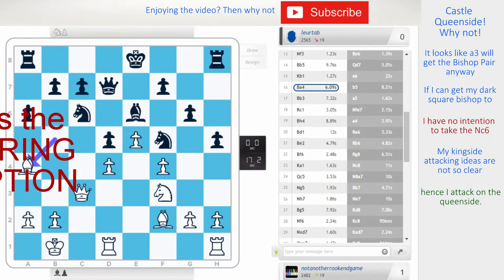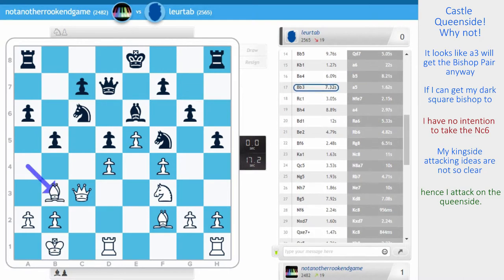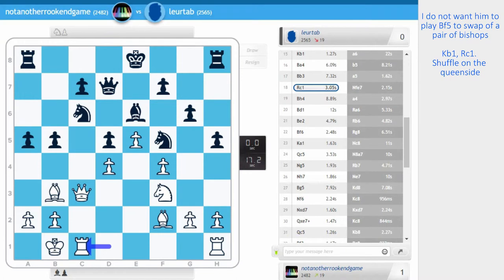He plays a bad move here, weakening all the dark squares, which is what I wanted him to do. b5, just bishop back. I could go bishop c2, but bishop b3 first, because I don't want him to go bishop f5 later to swap off a pair of bishops — I want to keep the pieces on. a5, rook c1, that was the plan. Typical shuffle: king b1, rook c1, play on the other side of the board.